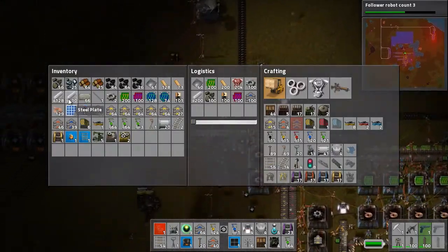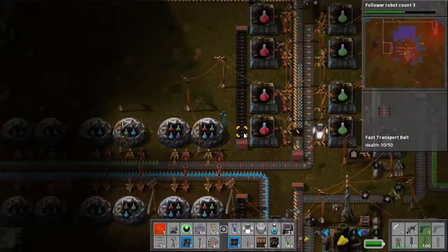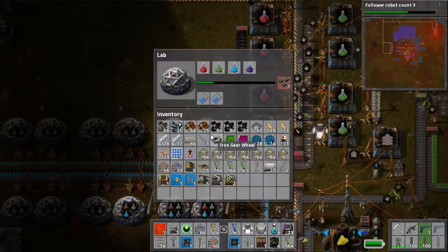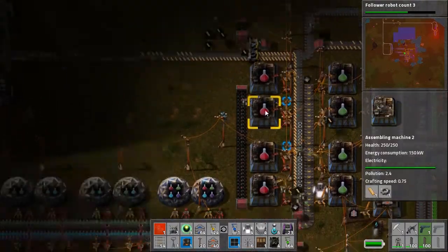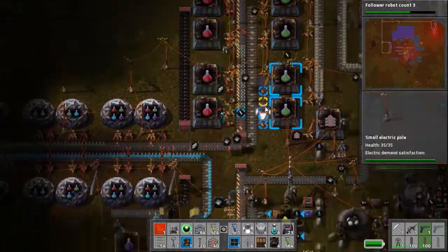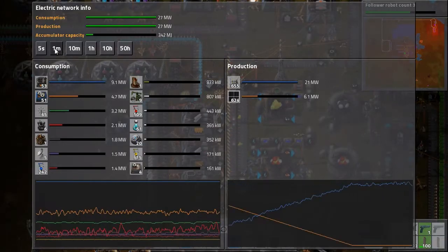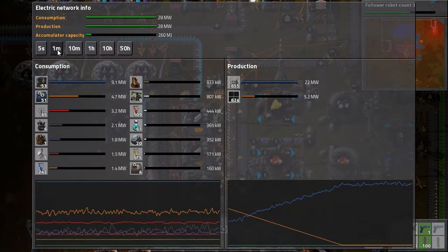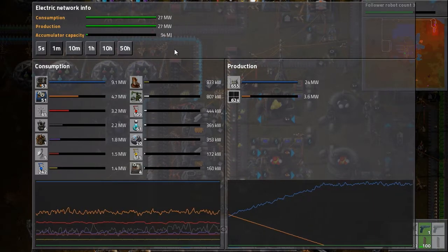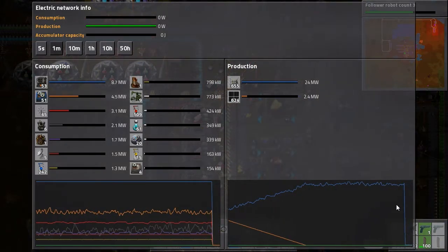I have enough steel actually, which is surprising. I'm not doing fine with red science since it's just too slow — that's the entire problem. I can't really add more without it being a pain. Power is still at full capacity but I'm running completely off accumulators now. We should get solar power back very soon, but we're gonna run out in a few seconds. It's just gonna die in two, one... yep, there it is — I ran out and we have nothing.